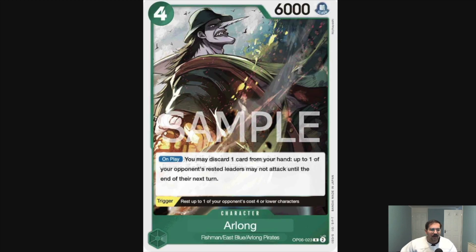We've got a four-cost six-power Long here, which says: on play, you may discard one card from your hand — up to one of your opponent's rested leaders may not attack until the end of their next turn. This is a very powerful effect, and it's generic — you don't need a Fishman Pirates leader — so this may end up being a really valuable tech card in the future. In a situation where your opponent doesn't have rush units and you can clear their board, this is kind of busted.